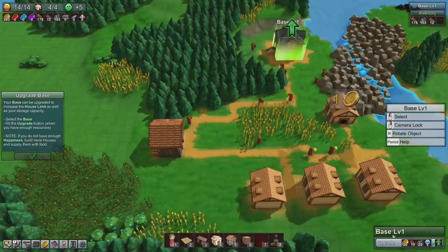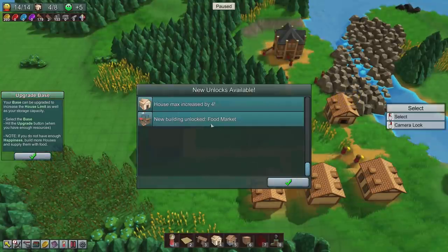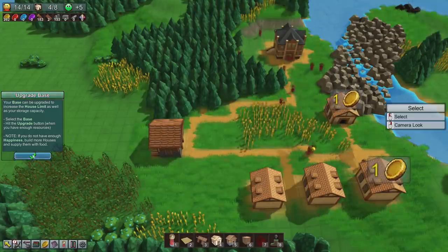We need to upgrade the base. There we go, we can do it. Upgrade! House max increased by four and we've unlocked the food market.